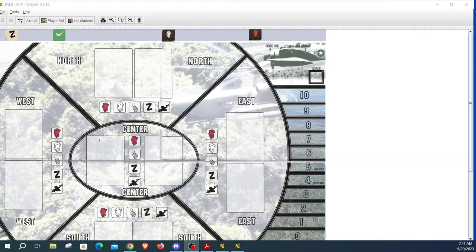The scenario we're going to do is on page 8 of the rulebook — it's Caged Tiger, which is a standard game scenario. It's not based on any historical scenario; it's just something that's quick to set up and play to get you going. I'm not going to explain too much — the rulebook does a good job of that — and as we go, I'll talk about and explain some of the game concepts.